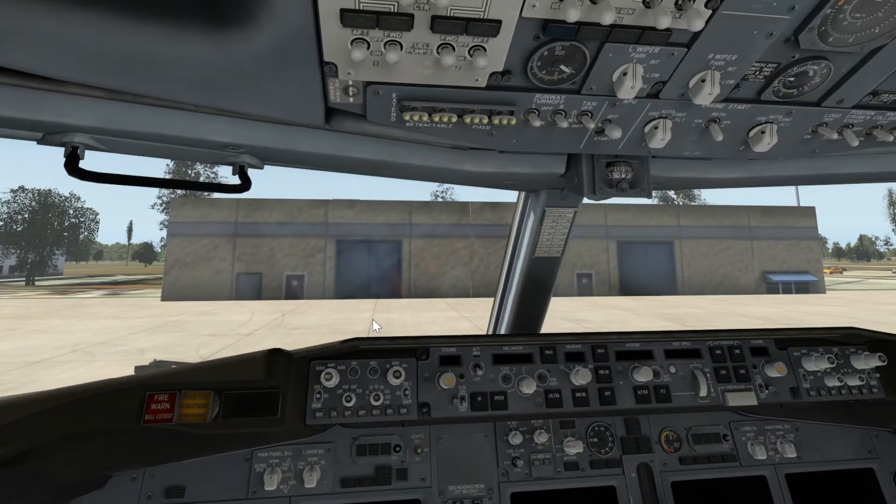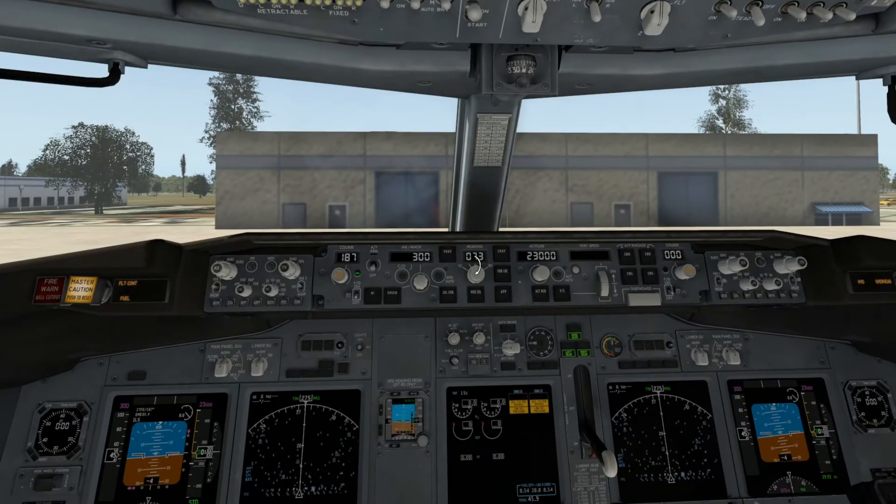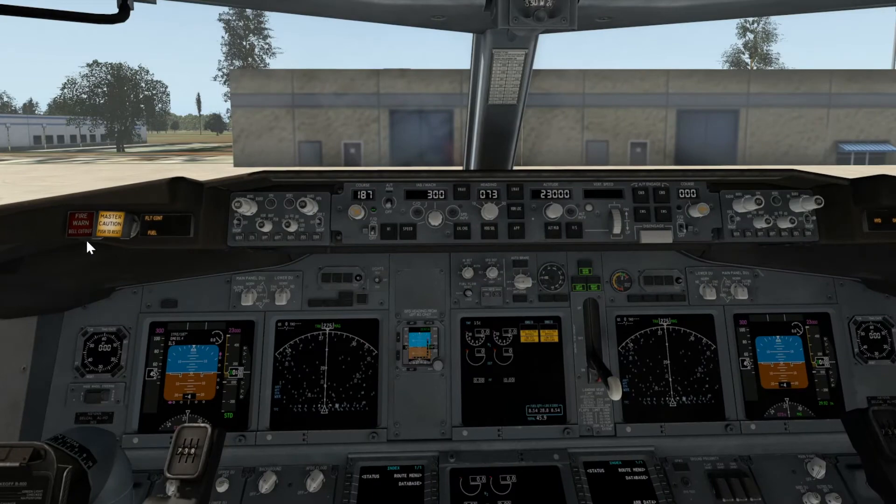Now we're in our cockpit. The best thing about this aircraft is whether you've got a GPU or anything whatsoever, you can automatically use ground power when you're on the ground and it'll power up your aircraft for you.